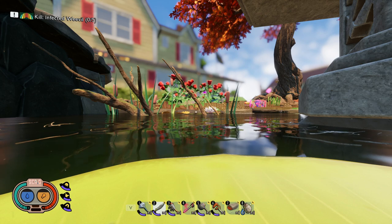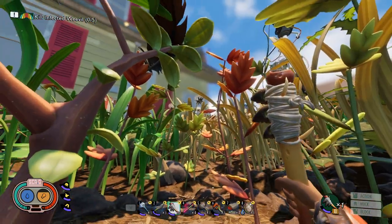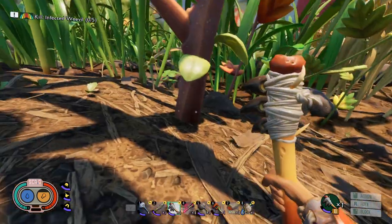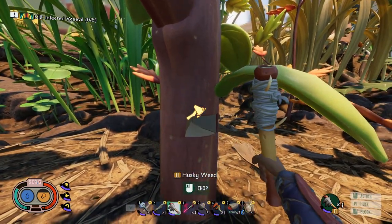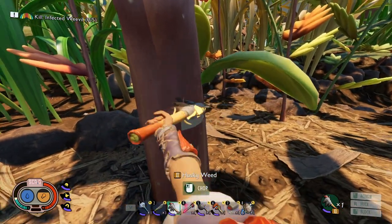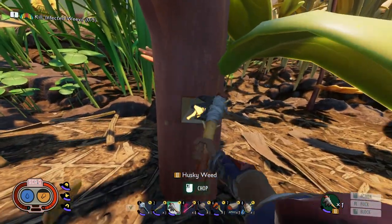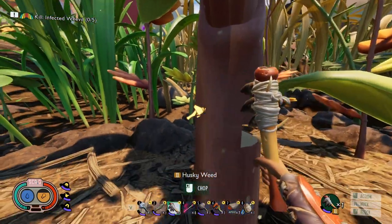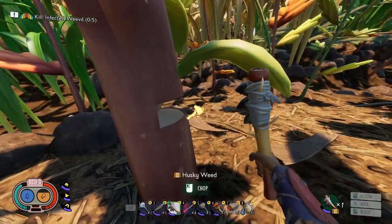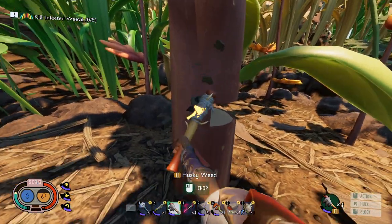Now I'm going to go scout out and find a large crow feather so you can see what they look like. I've spotted a large crow feather stuck up in a weed. To get it down, we're going to have to chop this husky weed down. You're going to need a tier two chopping tool in order to harvest it anyway. This one is between the birdbath path and the picnic table.